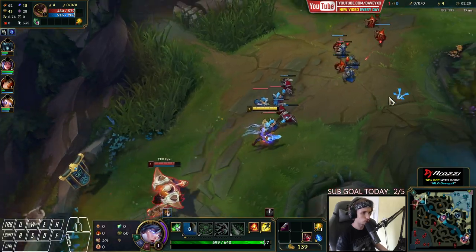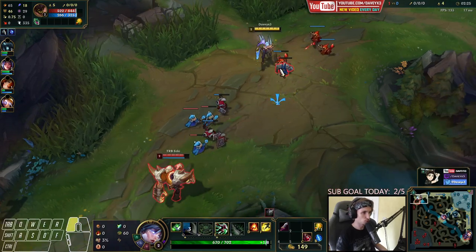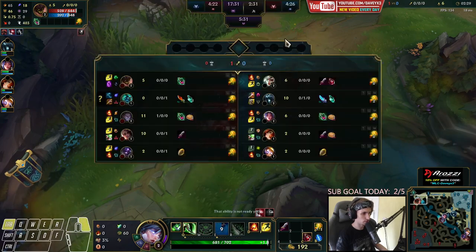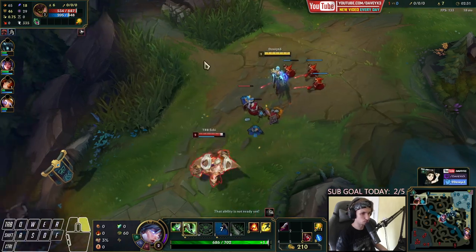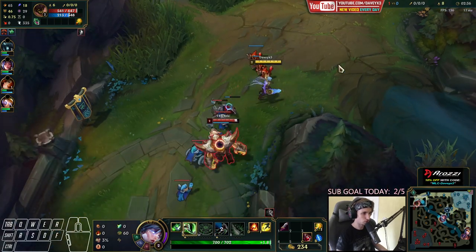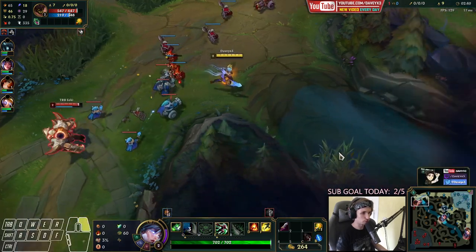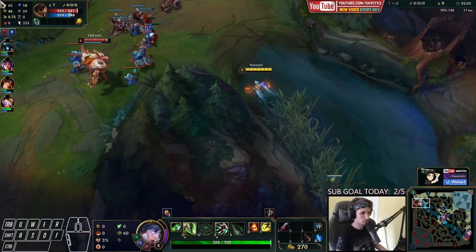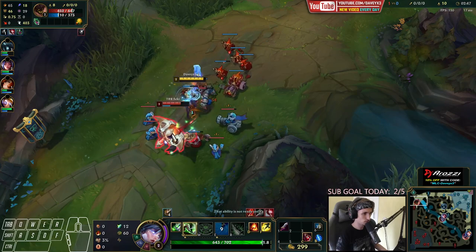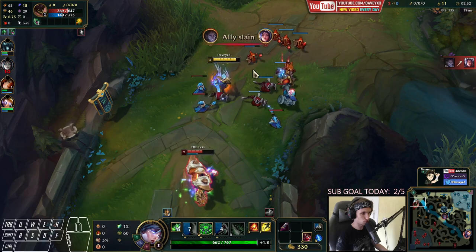Okay, at least we got like one Q and an auto off. I actually wanted to get level two as soon as I chased him and then pop my shield as well for the extra stack. They have a Hecarim jungle, so we've got to keep that in consideration whenever we fight. I'm pretty sure Hecarim is coming from red buff all the way to top — let's place an early ward down.